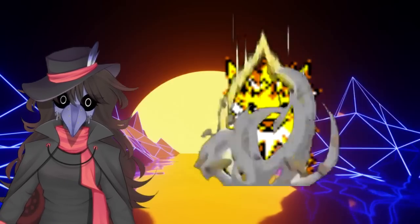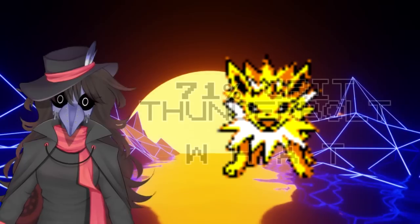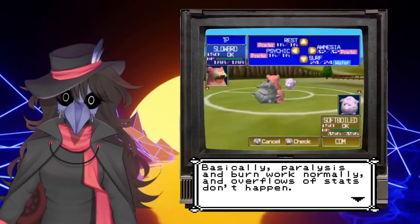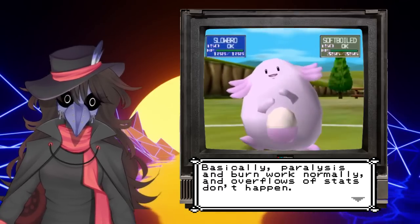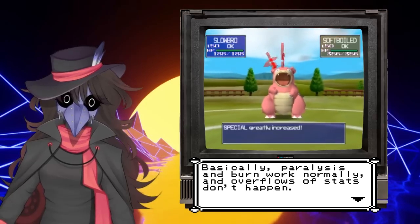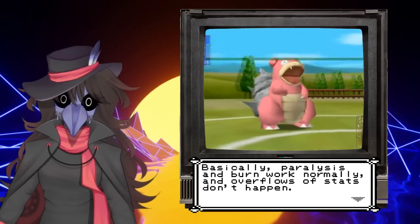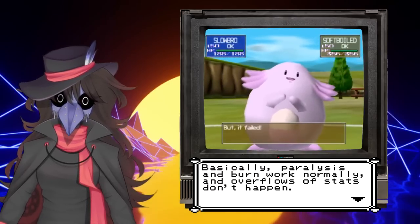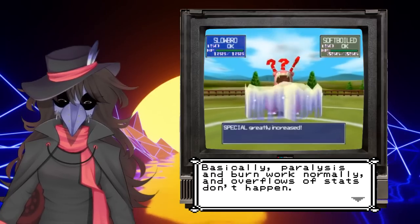Focus Energy is also fixed. Jolteon's critical hit rate is now 74% if it uses it — a very interesting change. Many stat-related mechanics are also fixed. Boosted stats no longer ignore stat drops from Burn and Paralysis. Stat drops from Burn and Paralysis are now removed via stat reset moves like Rest and Haze as well, and they can no longer be reapplied by the opponent using a stat-boosting move. So really, Burn and Paralysis just work normally now. Finally, stat drops involving stats equal to or above 1023 will no longer result in them rolling over into very low numbers.